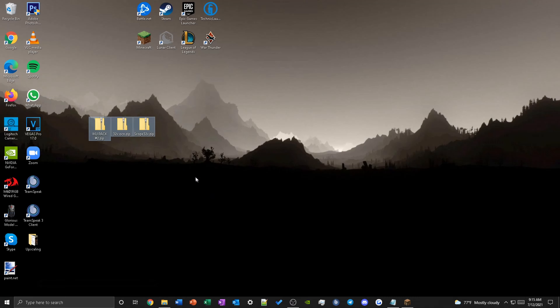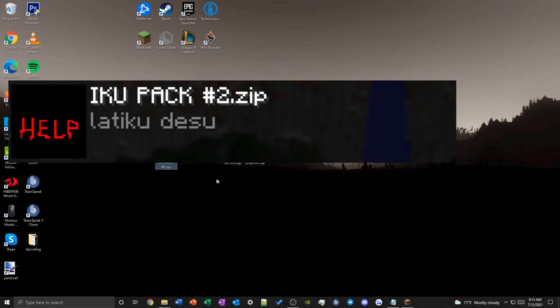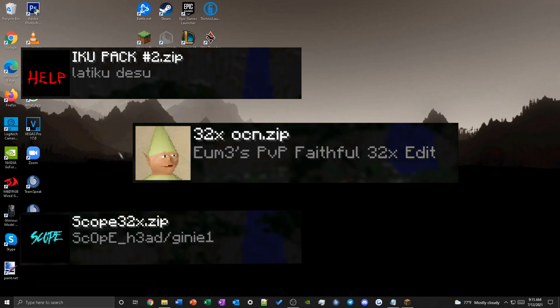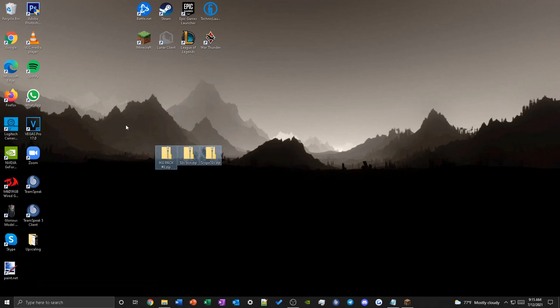For the sake of this video, I'll be choosing these three packs. The first one will be the IQ pack, the second will be the 32x OCN, and the Scope 32x. These packs are pretty top-notch texture packs, so I use them a lot and I hope you guys do too.